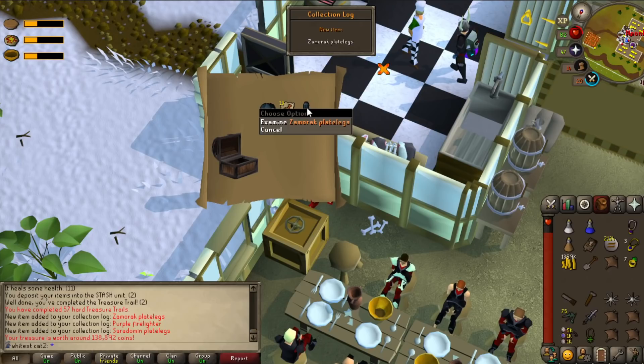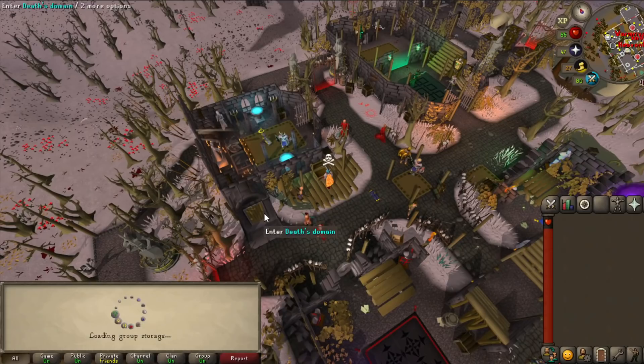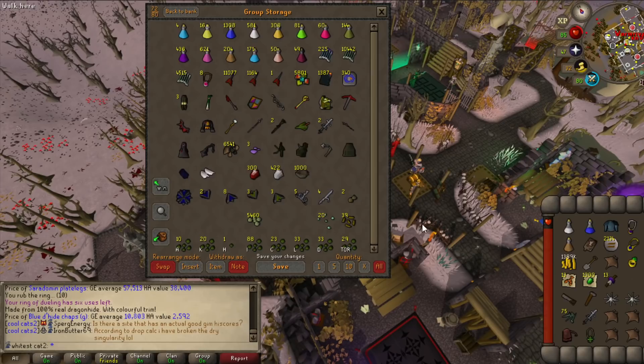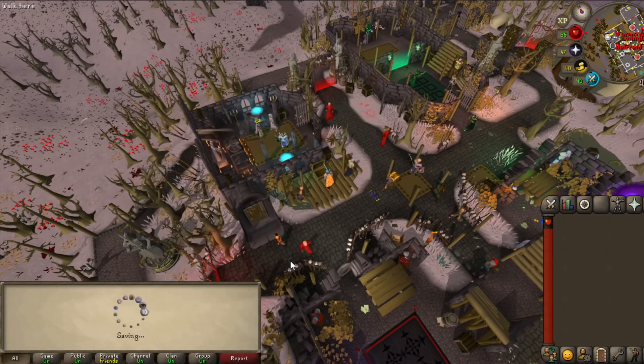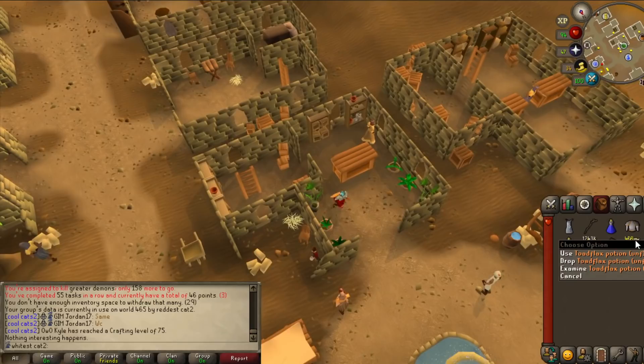Sara chaps - god damn it, it's always the chaps. There's no bodies, we have too many, it's just for fashionscape at this point. Armadyl page too. Three rune platebodies and one ancient shard, plus a hard clue again. Second clue from Cerberus! Zamorak platelegs 46k, Saradomin platelegs 55k. Nick added about a thousand emeralds - I'm gonna take these because they're for Dual Arena rings. Some people use the jewelry box but I hate the house loading screen.